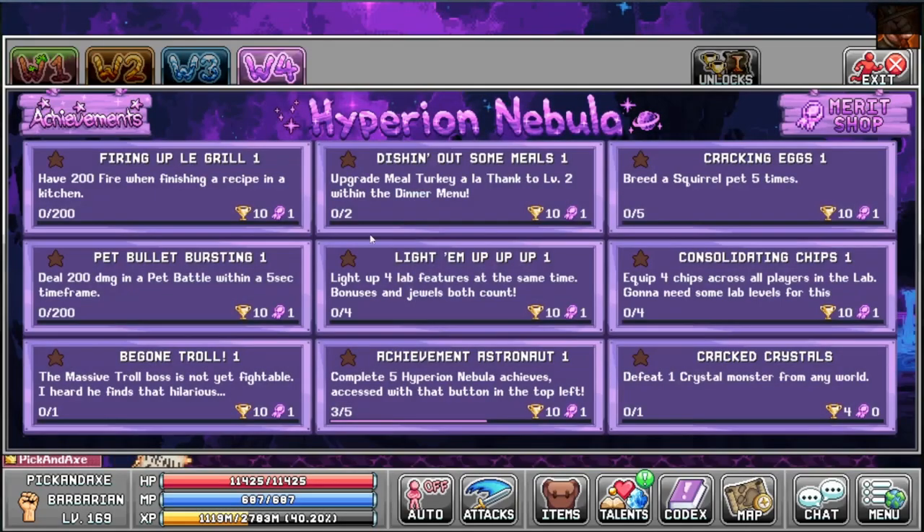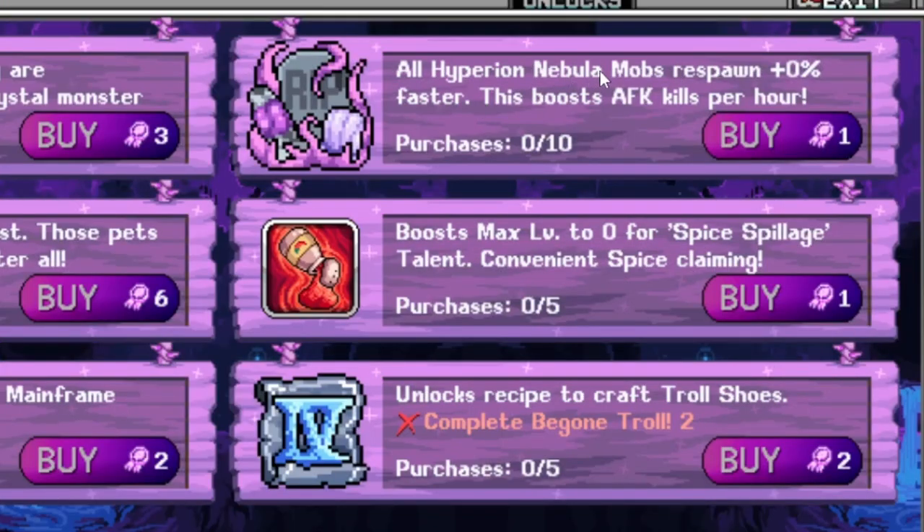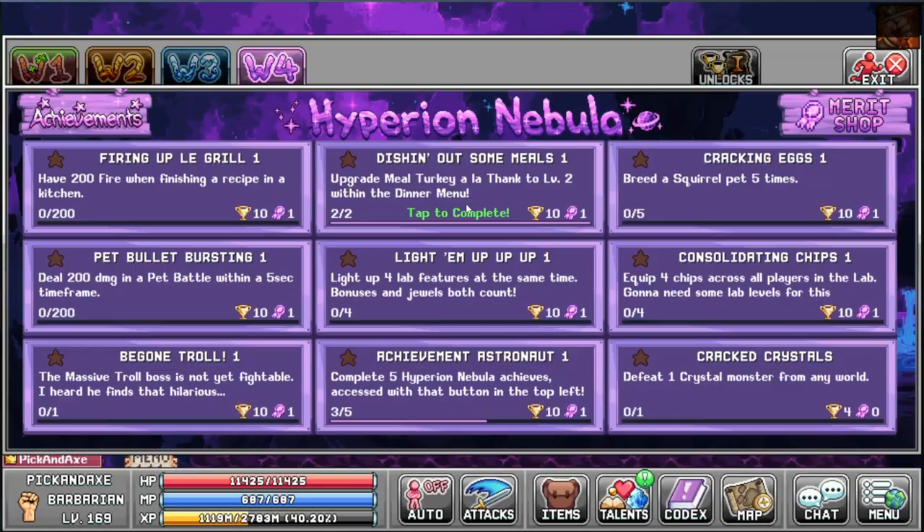Oh, that's daily. Let's check out the marriage shop. The first kills each day are guaranteed to be a crystal monster. Wow, this is super huge for non-active players. Egg capacity in the nest. More pixel length in the lab mainframe for all players. And the usual one - all mobs respawn faster. Boost max level for spice spillage talent. Convenient spice claiming - not sure what that is. Unlock recipe to craft troll shoes. Let's see if we can unlock a few items here. This works now - we can complete that.